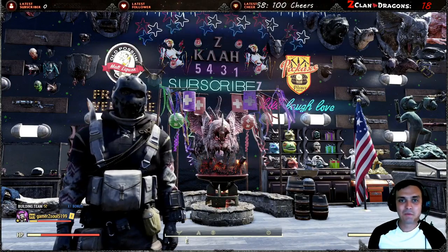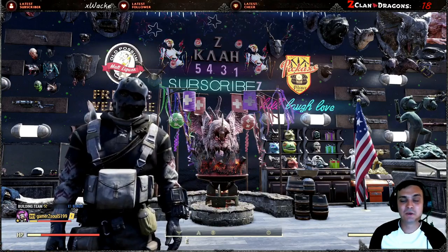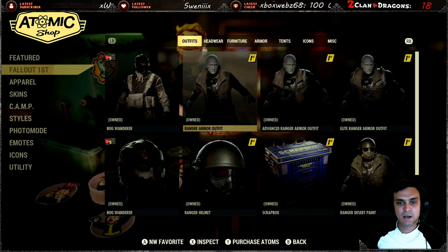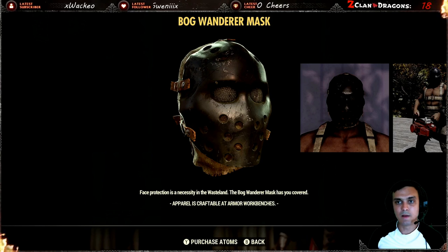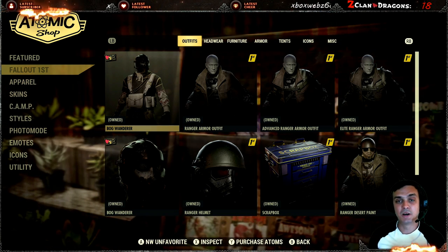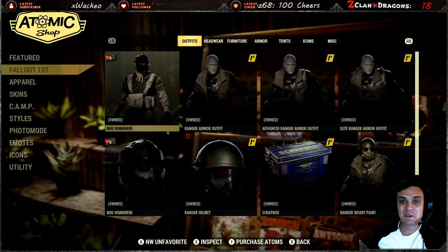Hey, what's up Z Clan and everybody else — hope you're doing good. Welcome to my Fallout 76 before-you-buy video. In this video we're going to talk about the Fallout First outfit called the Bog Wanderer Outfit and Bog Wanderer Mask. This item is free for Fallout First members. Let me give you some more insights and then show you how it all looks.